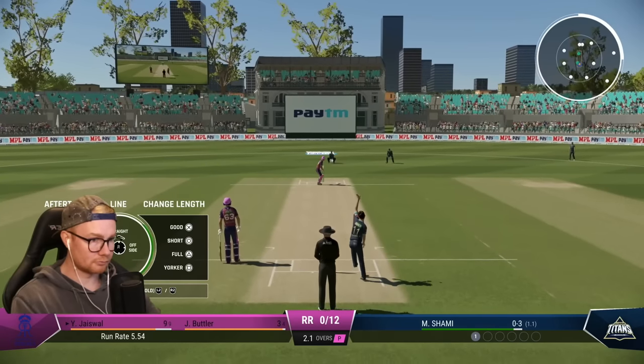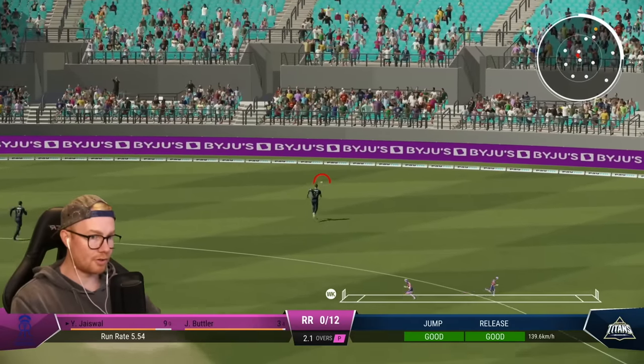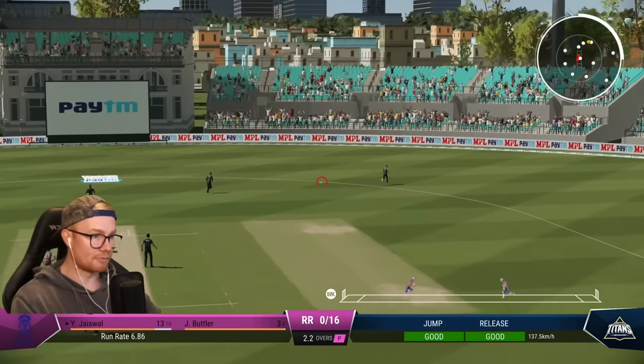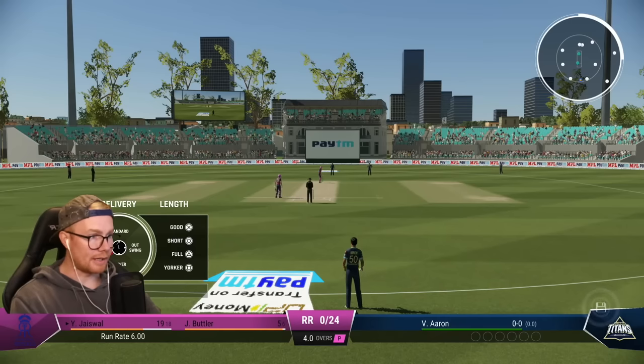Big old edge — oh, it's gone through both, pierced the gap with that edge. Jacewell moves on to 13 off nine. No way — this time he's actually placed it there with a cut shot. He's taking the absolute piss. Taking off Shami, bringing on Aaron to pull some gas here.